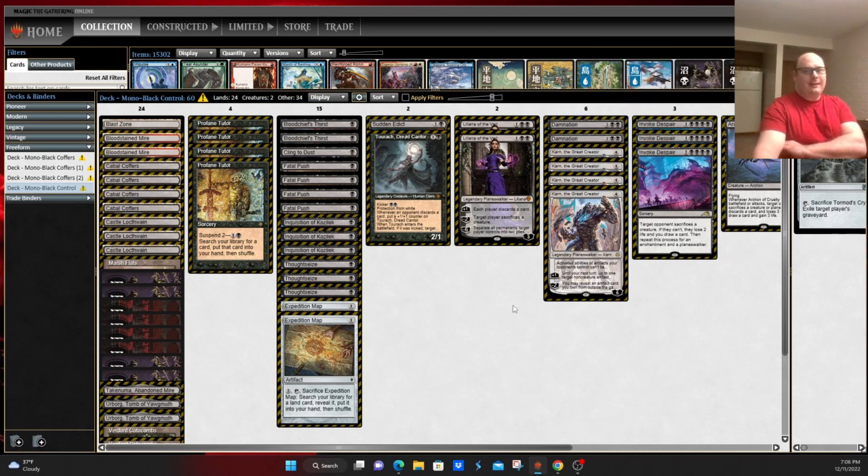There are different things the decks run. There used to be a Reanimator version featuring Persist, Unmarked Grave, and a bunch of Archons of Cruelty. Those have kind of subsided, as most of the lists I've been able to find have mostly been based around Karn the Great Creator and the wishboard.